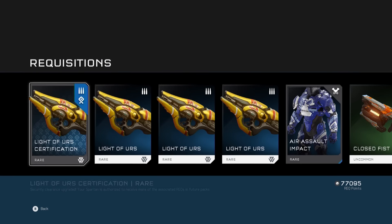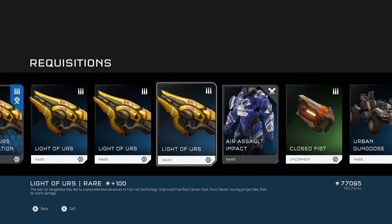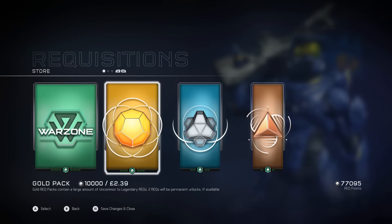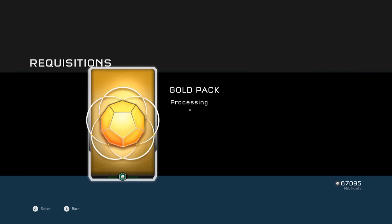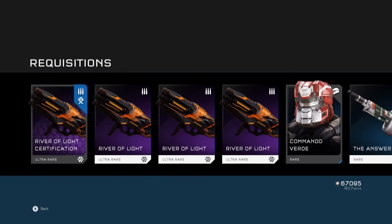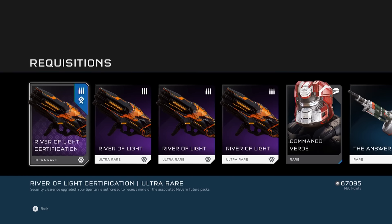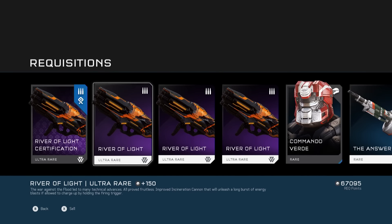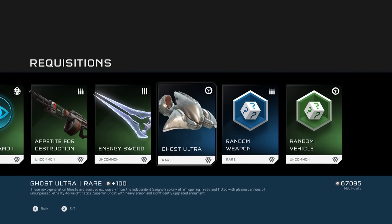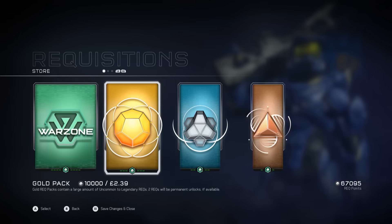Light of Urs — sorry, I can't pronounce that. Not bad, I guess, but I'll probably end up selling those because I never use a fuel rod. Next pack — oh yes, that is nice indeed! I think that's the highest tier one. This pack opening is going pretty well so far.